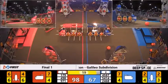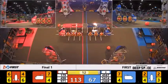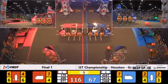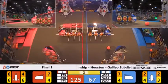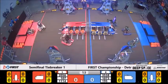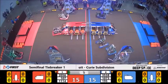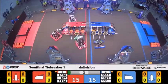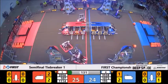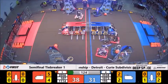Defense was very important this year, and saying it was only a little bit important would be the understatement of 2019. Although limited to one bot, it was incredibly necessary. There are three ways you could use your second bot: one being a second alliance partner who scores hatches and cargo, another being defense, or the most unique — seen at the First Michigan Kettering and East Kentwood Districts — where the second bot would play defense against the other alliance's defense bot, stopping them from stopping your own alliance partners, giving your two scorers the highest point ceiling possible.